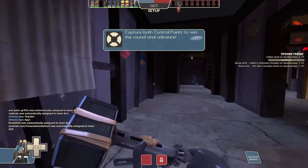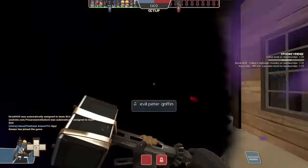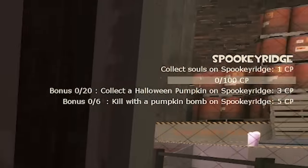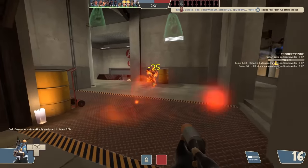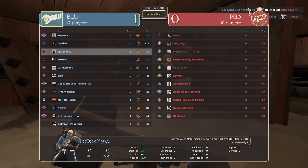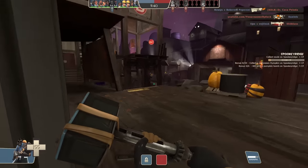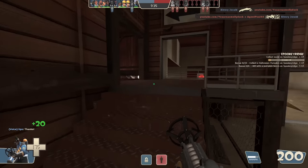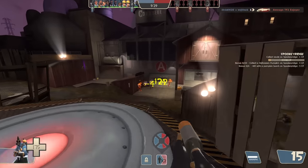Not much interesting here — just a tiny territory control map. Same stuff: kill with a pumpkin bomb, collect a Halloween pumpkin. How the hell did I get seven points already? I didn't kill a single person and I already have seven. I guess when they die, I eat the souls — I consume them all. This is the last point apparently; people have no idea how to play this map and we're about to win.